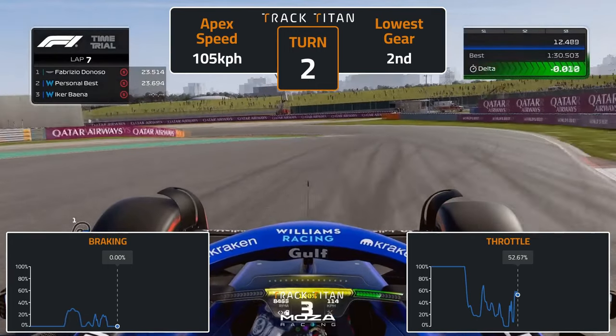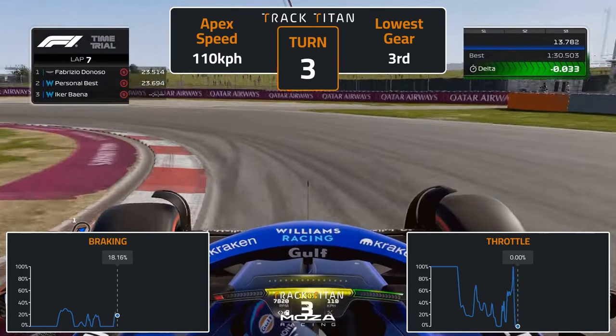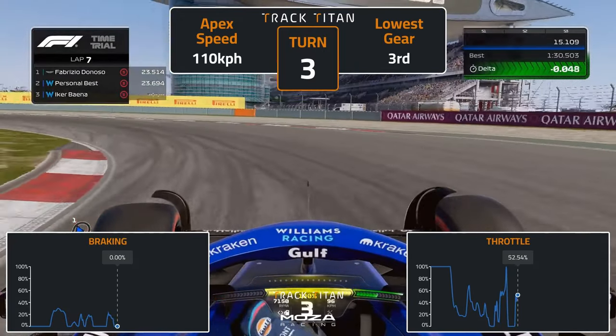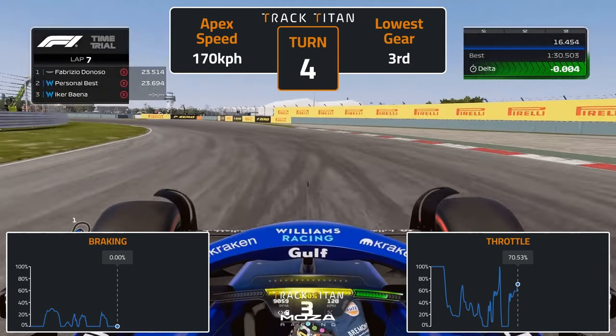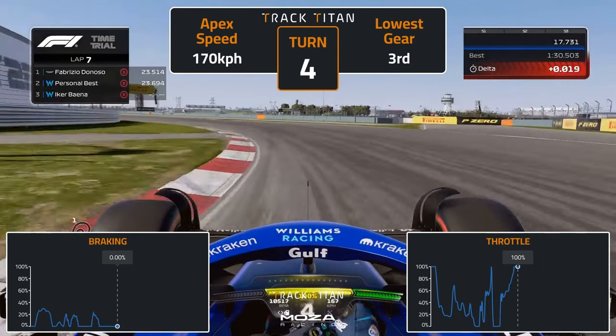Let the car run to the middle of the track, swinging slightly right with a quick dab on the accelerator before a gentle brake towards the apex. Avoid the kerb on the inside, hugging a tight line around turn 3. Let the car run right to the middle of the track ahead of turn 4 and modulate the throttle towards the inside kerb, making sure not to use it too heavily.